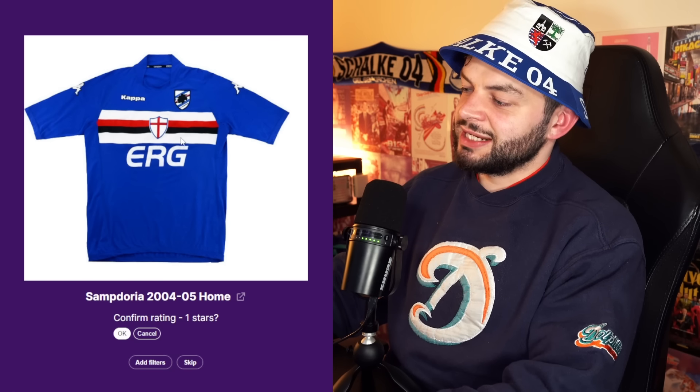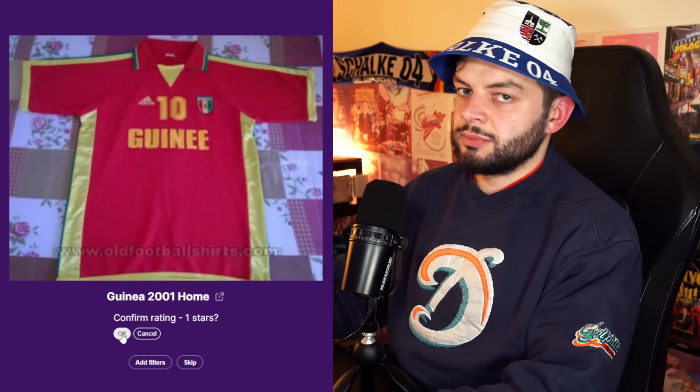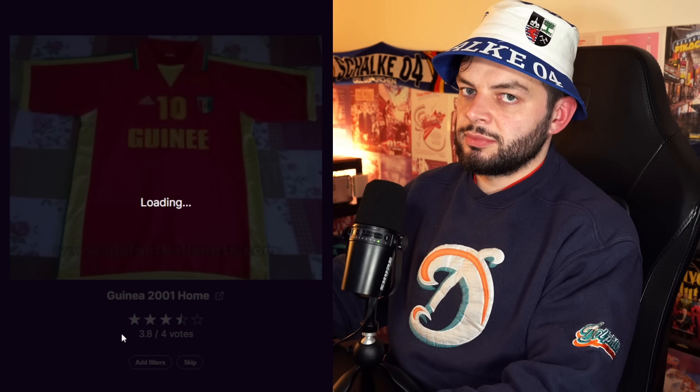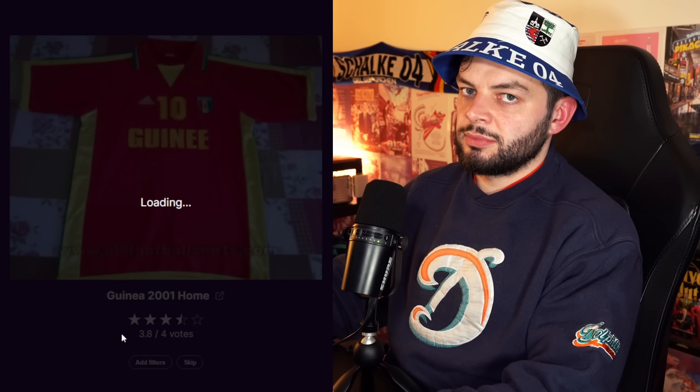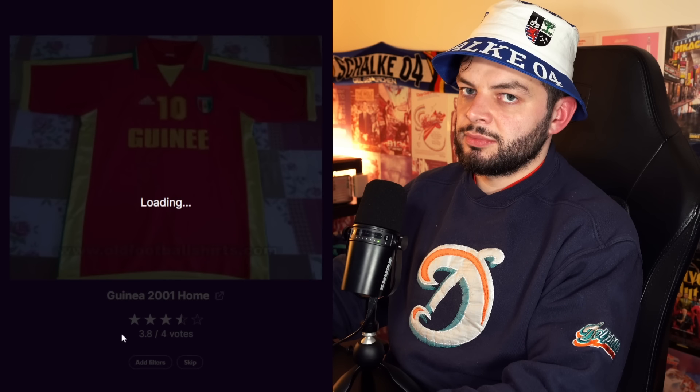I'll give Roma a two. Sapdori 24-05 home kit — four out of five from 31 votes. It's a shame I've just come along because this is clearly a one. The fit is early Fulham-Tottenham fit — it's so bad. This is an English thing — stop doing it, Italy. This is the most EDL-looking Saint George's cross ever. I find it really odd that Italian teams also have a Saint George thing going on — baffling to me. One star.